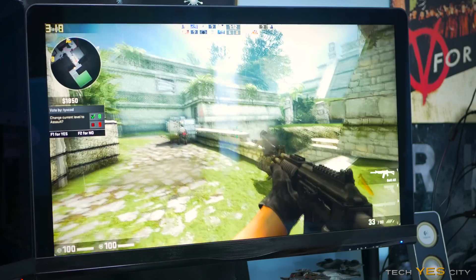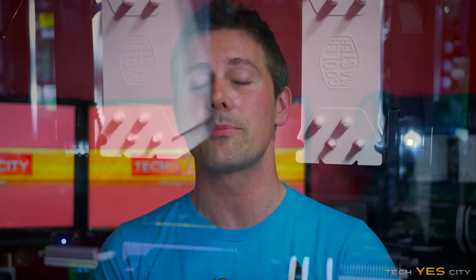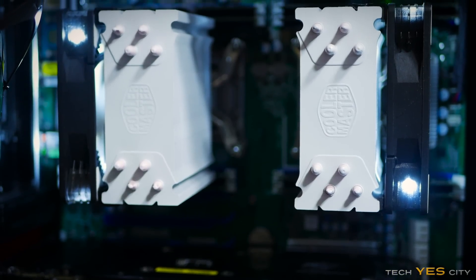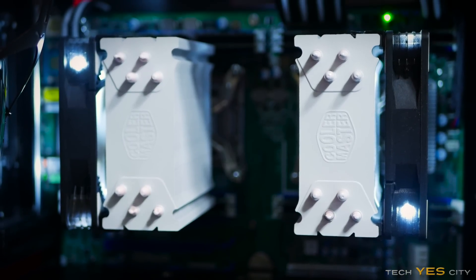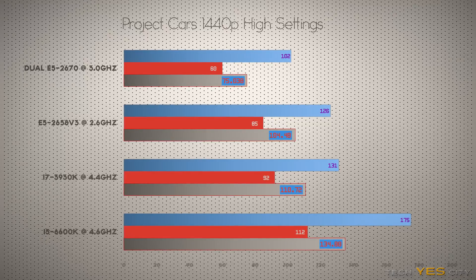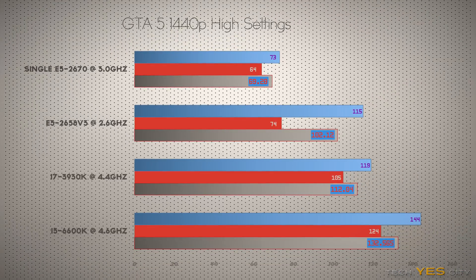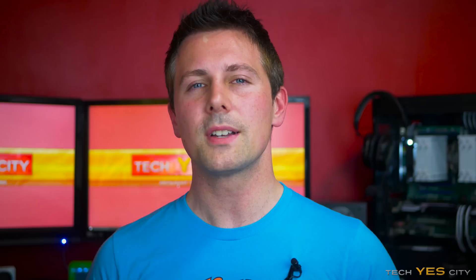The results are pretty conclusive. If you are a hardcore gamer, you'll generally want to go with a single CPU setup. However, for someone like me — a content creator — I'm only looking for around 60fps average, which the dual Xeon setup scored over in every single game I tested. Even the minimums didn't drop below 60 on any of these games. Though it was confusing as to why the lower-clocked 12-core, 24-threaded CPU was actually dominating the dual Xeon setup — I'll have to look into that more. It does seem that dual CPU setups are not really designed for gaming.